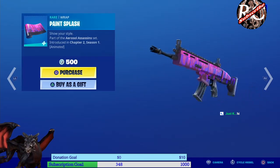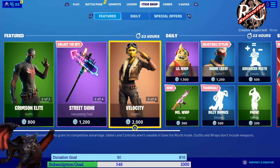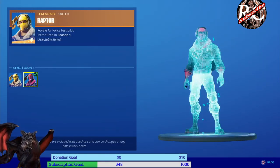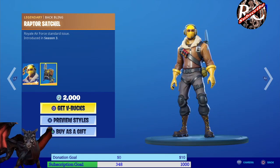This one we have Paint Splash, which is animated — you can see a little paint — it's 500 V-Bucks. That is the second item. Now we go to the third item in the item shop: we have Raptor, all the way back from season one, with two different variants. It's 2000 V-Bucks though — it's a really OG skin and is legendary.